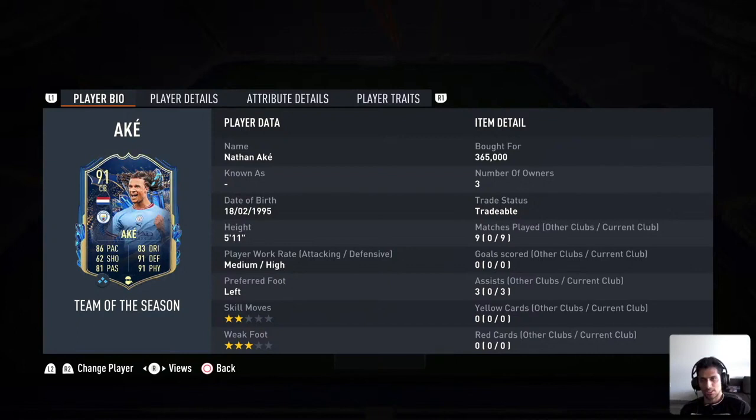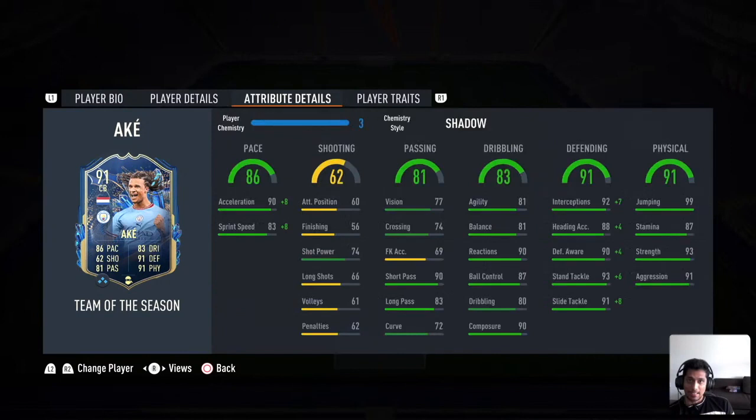Welcome back, today we're going to review the Team of the Season Nathan Ake card. He has two-star skill moves and three-star weak foot, which might be a little problematic. He has medium-high attacking and defensive work rate, which is good. The attributes look great — I put a shadow on him and he's 6'1" with 98 acceleration and around 88-89 sprint speed. For around 300k it looks like a very good card.